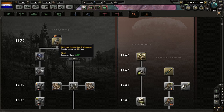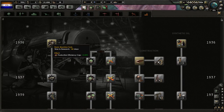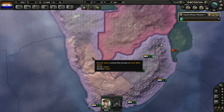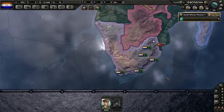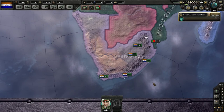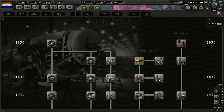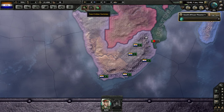First I'll take mechanical engineering, since it's the shortest initial research at only about 85 days with our bonus — nice and quick. And as typical, I'll pick construction. Part of the reason people dislike playing democratically is that you generally can't be aggressive early on, so we don't have to worry about building up production quickly. We can first start getting our infrastructure in with factories, and then worry about developing production after that.